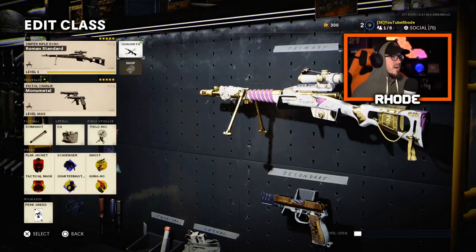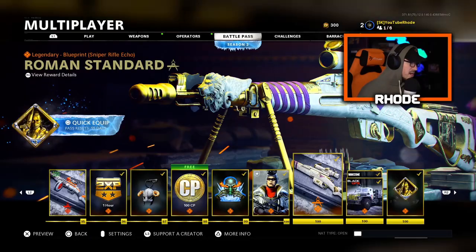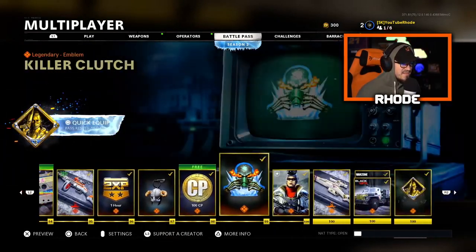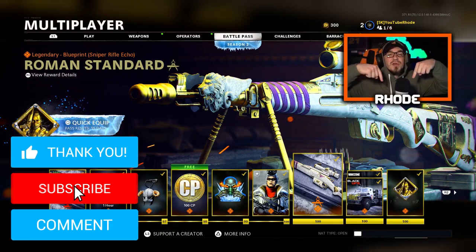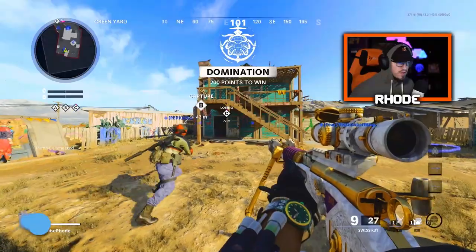Let's take a look at this battle pass really quick. Like I said, tier 100 — you get that at tier 100, and then you get the MP5 or the PPSH variant at tier 95. This is the Roman Standard and we're going to be covering this in the gameplay today. Hopefully you guys enjoy the video — smash that like, hit the subscribe down below, and I'll catch you guys in the gameplay.